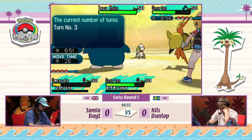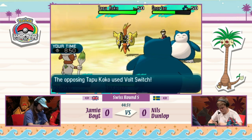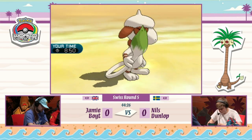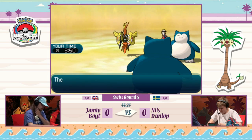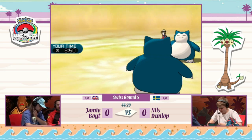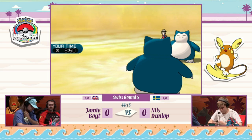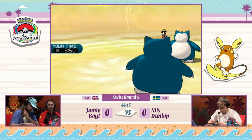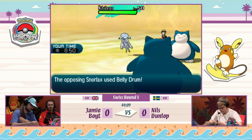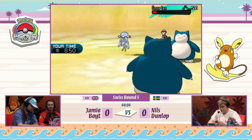Jamie switched out Tapu Lele — you get rid of the Special Defense boost, but it allows you to get your Psychic Terrain up later, which might be important in those terrain wars. Tapu Koko now uses Volt Switch, hits Smeargle and picks up the KO — Nils removing that big threat. It also lets him put Tapu Koko in the back, so if Tapu Lele comes in, he can reset the terrain again. Nylego replaces Tapu Koko.